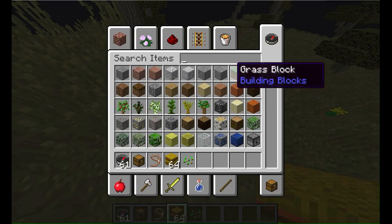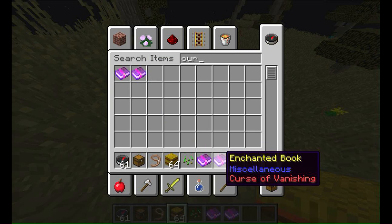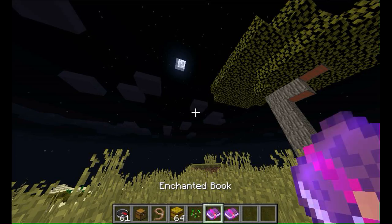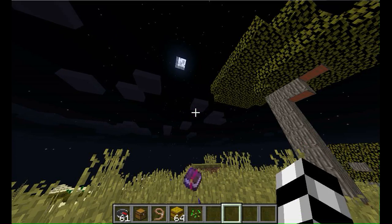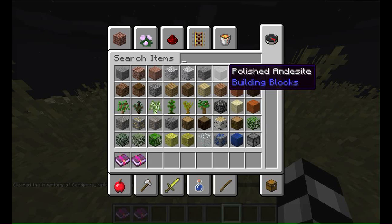There are two new books — they are the curses: curse of binding and curse of vanishing. We'll get rid of those and get ourselves an anvil.